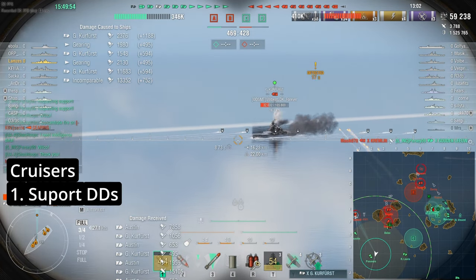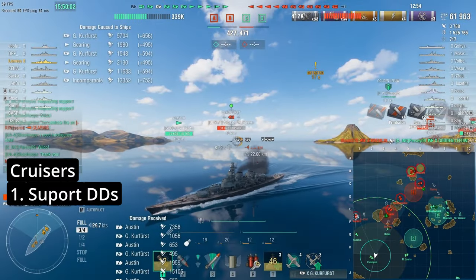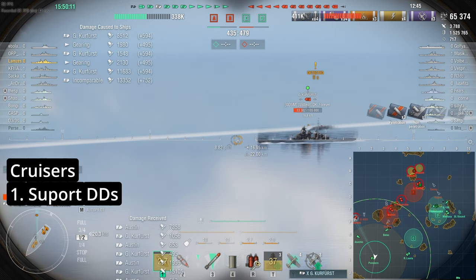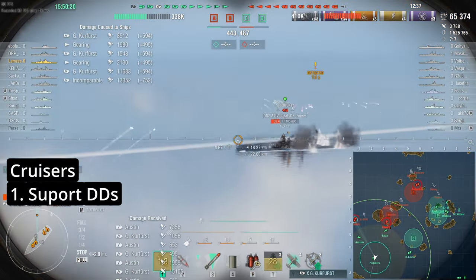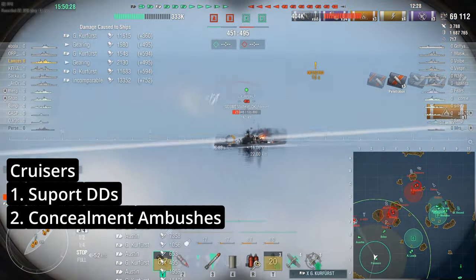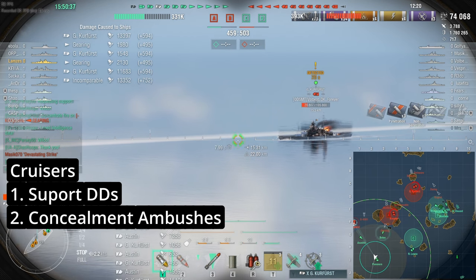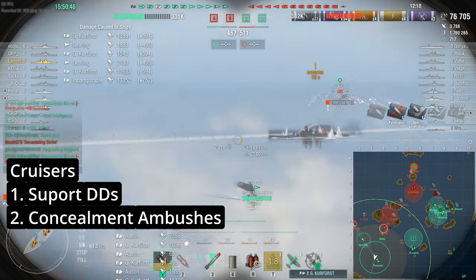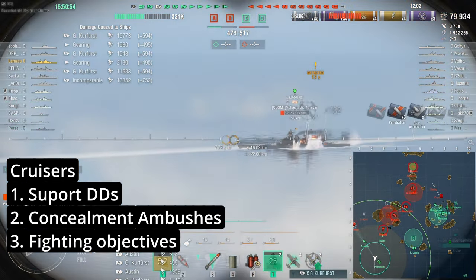Cruiser role number one is supporting DDs — staying as close as possible behind your DDs and being ready to fire on spotted enemy DDs. You should always play with this in mind: help your DDs kill enemy DDs, then do other things. Role number two I'll broadly call concealment ambushes — hiding behind islands, staying undetected, using your smoke or pure concealment to get close to enemy cruisers and DDs and ambush them with your DPM, firepower, or torpedoes.